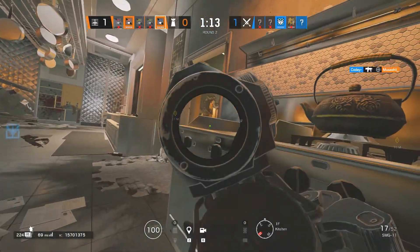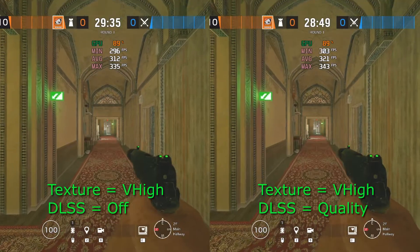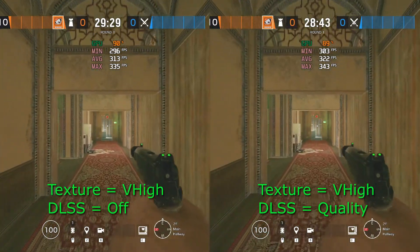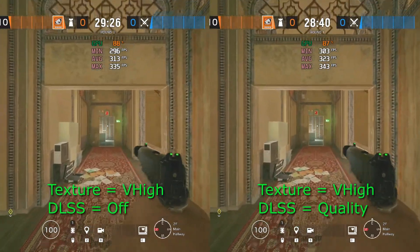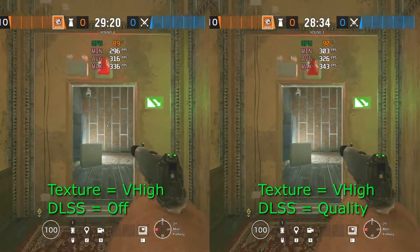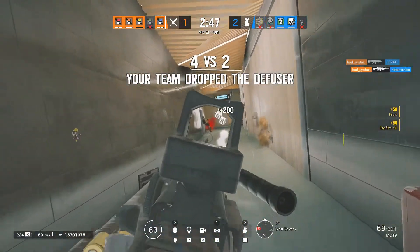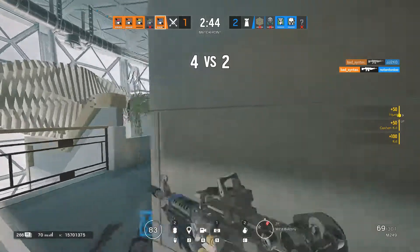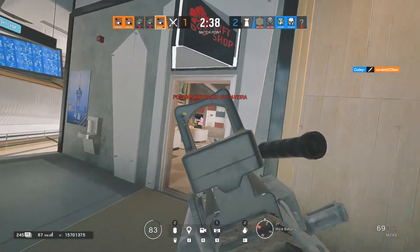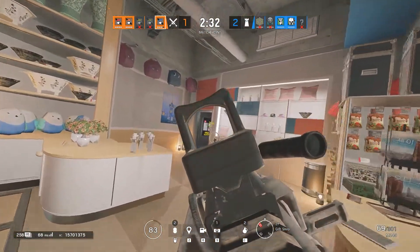So, is NVIDIA's DLSS 2.0 on Rainbow Six Siege worth it? Absolutely yes. Even at its lowest setting, it still offered an FPS boost while keeping visual quality the same. And even when turning texture quality up from low to very high, I still got more FPS than with DLSS off and didn't lose any noticeable visual quality unless I pushed DLSS all the way up to Ultra Performance. So which setting will I be using going forward? Right now I'm going to say Performance — it offers the biggest boost in FPS and still maintains the current visual quality I'm enjoying now. However, if you have a really keen eye and must have a better looking game, you can still set DLSS to Balanced or Quality to get better graphics and still get a small performance boost. Win-win.